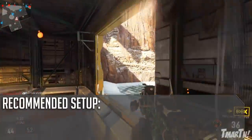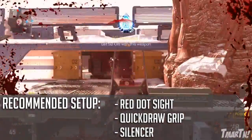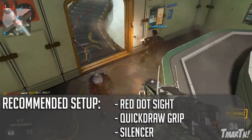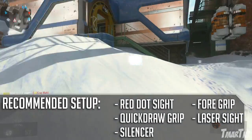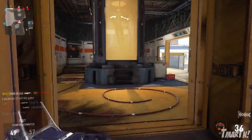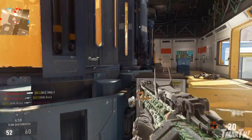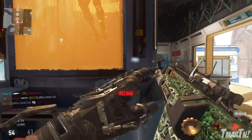For my recommended setup, I like some sort of optical attachment — Red Dot Sight is good. Quick Draw Grip is great for gun fights where you want to get the first shot. Silencer actually doesn't negatively affect this weapon all that much, it's still pretty powerful. Things I don't recommend: Grip, because it's already accurate enough, and Laser Sight, because the hip fire is already so bad it's not going to be helped by it. That, my friends, is the IMR. It's a good weapon — not quite on the level of the AK-12, the HBRA-3, or the BAL-27, but it's still usable and you can do pretty well with it, so I encourage you guys to check it out.